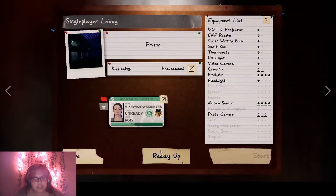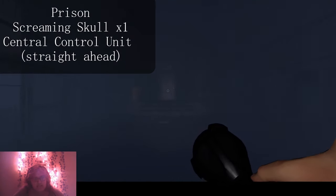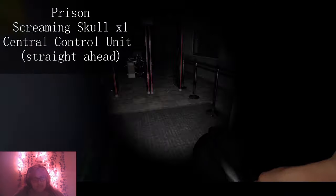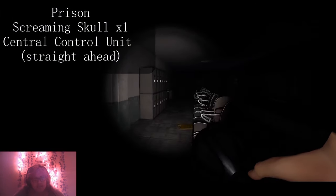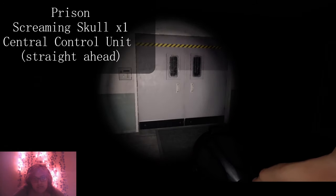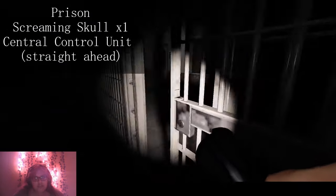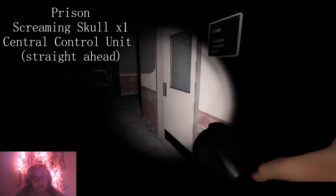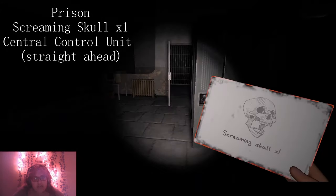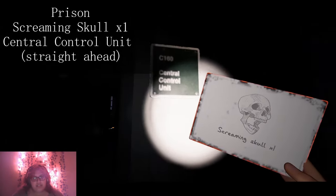So we got Prison. This one's super easy to find. You're just going to go straight, straight, straight. When you get to this door, just go towards the office over here. You can already see that pumpkin glowing, and it's right here. We got the Screaming Skull, right here in the central control unit.